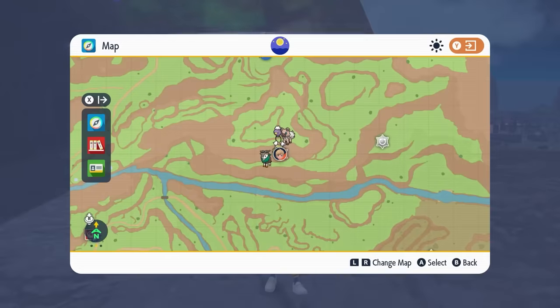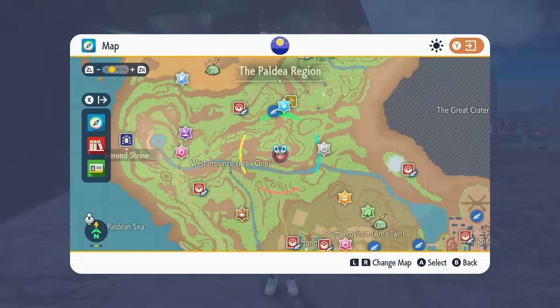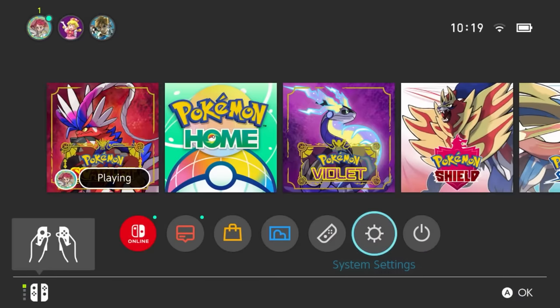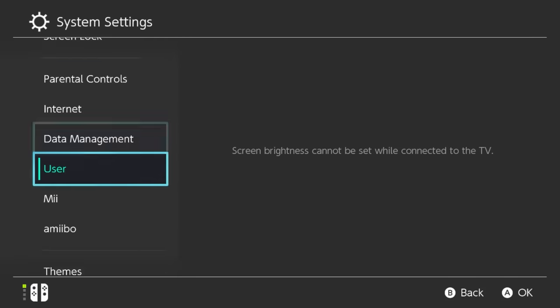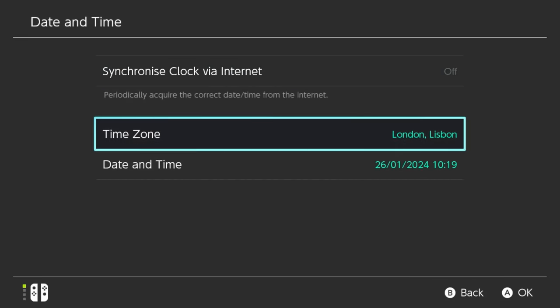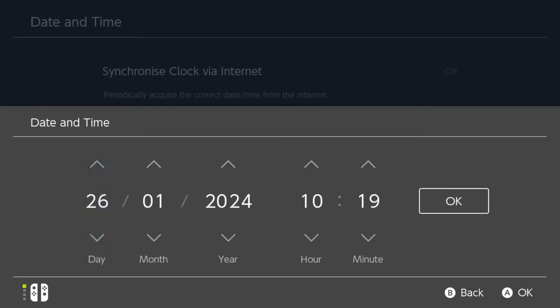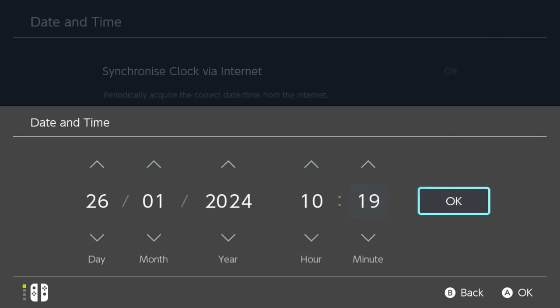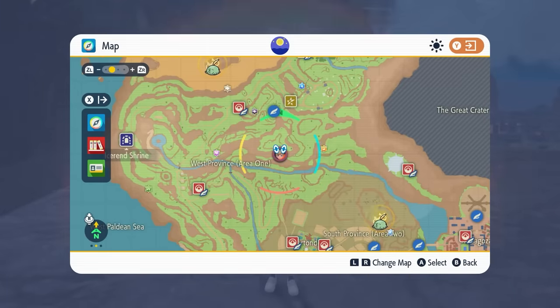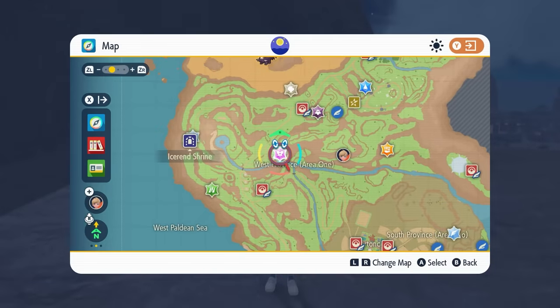If you've beaten all of the Spotlight Tera Dens on your map and want to respawn them, press the home button on your controller, go to System Settings, then System, then Date and Time. Make sure synchronized clock via the internet is set to off, go into the date and toggle through the options, click OK, go back to the home menu, re-enter the game, and you'll see all of the dens respawn with a new batch of Spotlight Tera Raids to farm over the weekend.